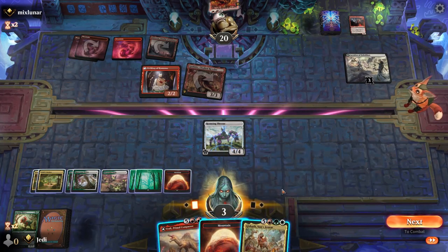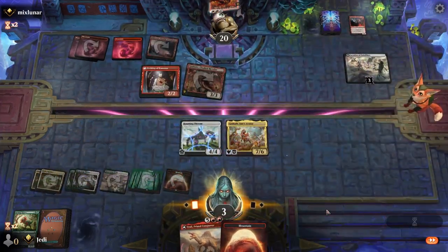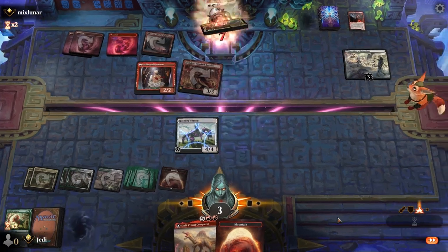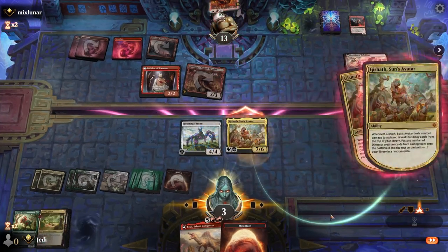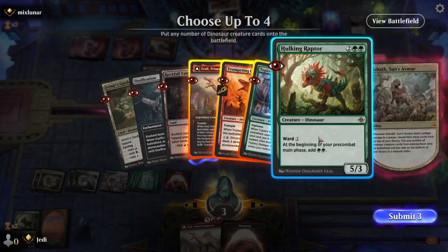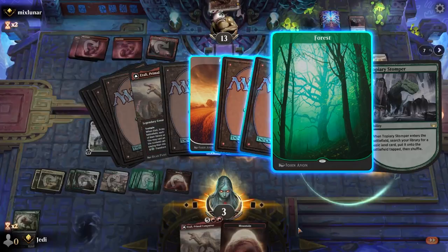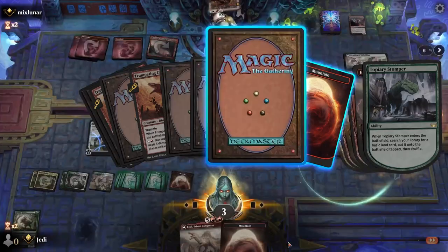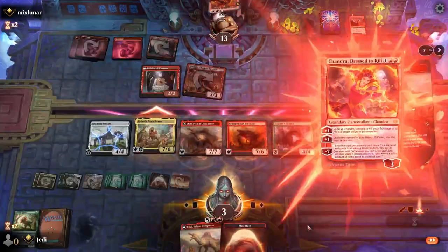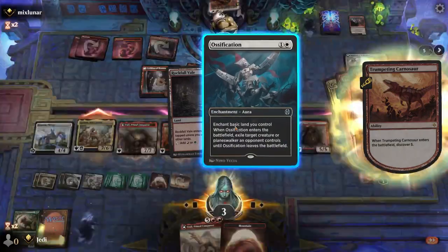Wow, talk about a top deck! Let's do it — this is our only chance. Go to combat, attack here. Got to draw big. Let's go Atali. That was a big draw. Do we get a dragon? Come on, we need the dragon. We did get the dragon! That helped. That dragon was huge.